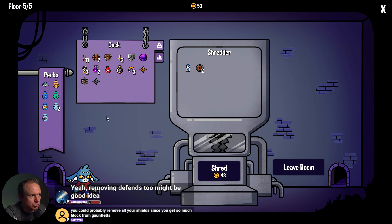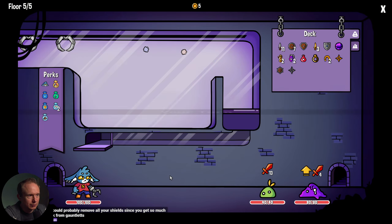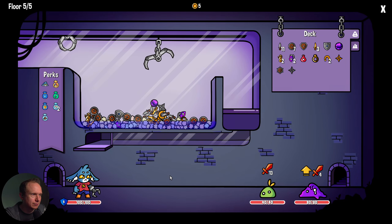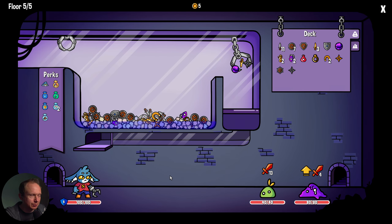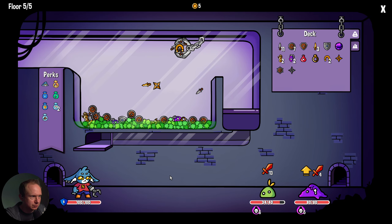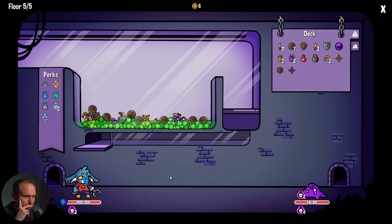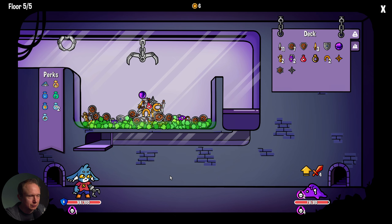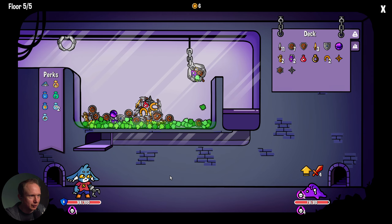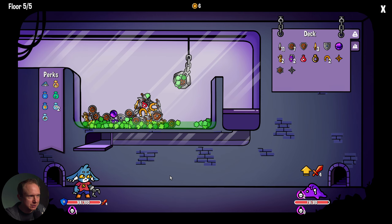I could probably remove all the shields since we get so much block from gauntlets — but it's quite expensive to remove items. Water bottle should go. I can only do two shields because we're kind of broke. I think that's still the best thing to shred. And having poison bath bomb right on the top is absolutely fine. We didn't get a gauntlet — okay, good stuff. We have yet to get a gauntlet — we'll just grab some fluff from over here. We're plenty defended and vaccine will protect us.